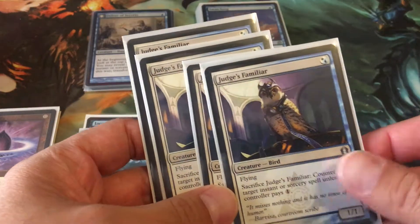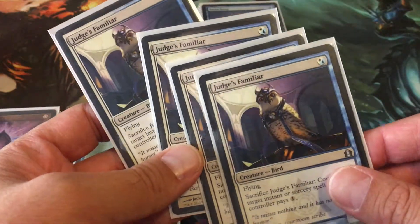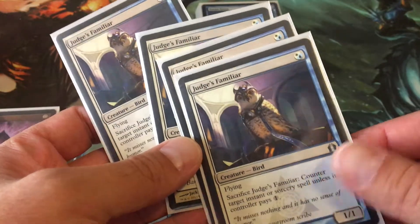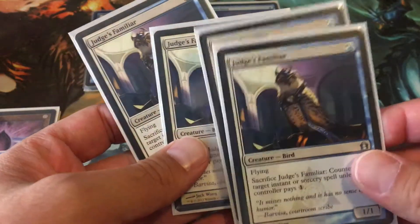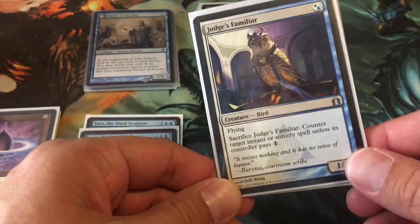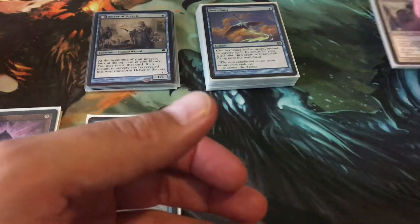Next card I have is Judge's Familiar, because it is a flying counterspell, which is awesome. This card is so underrated in every format that it's legal in — Modern, Vintage, Legacy. It's a 1/1 flyer that you can use white or blue. I had this in my Modern white hate bears, and now it's in my Legacy blue Merfolk.